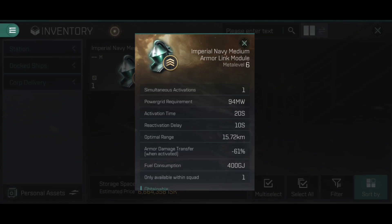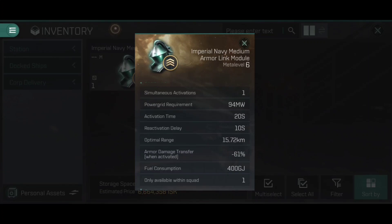Another key difference from the Shield Field module: it doesn't matter where the enemy ships are. With a Shield Field module, damage is only mitigated if it crosses the bubble — enemy ships outside firing on friendlies inside. There is no bubble with an Armor Link module. If a friendly ship is hit, regardless of the distance between that ship and the enemy shooting at it, the damage will be transferred as long as you are within optimal range of the ship getting hit.